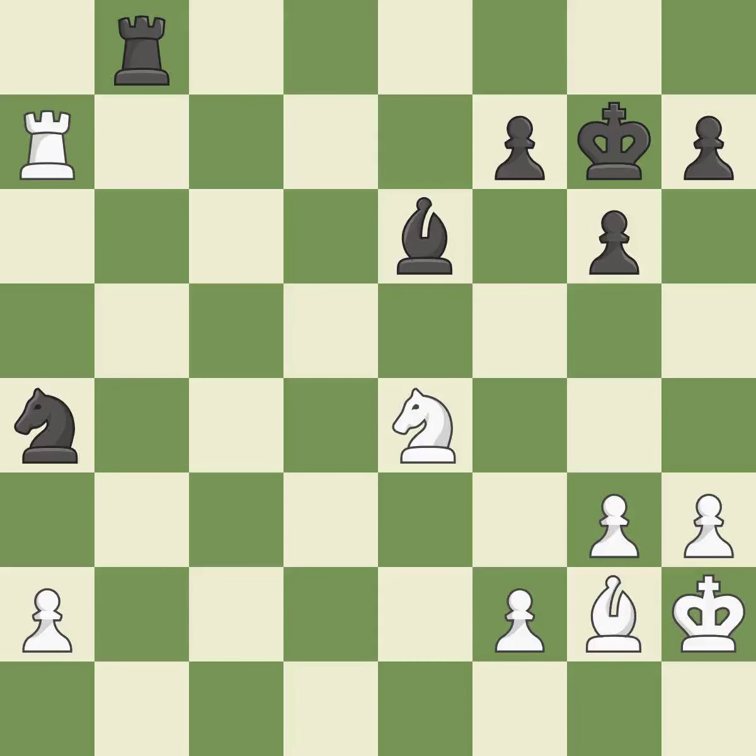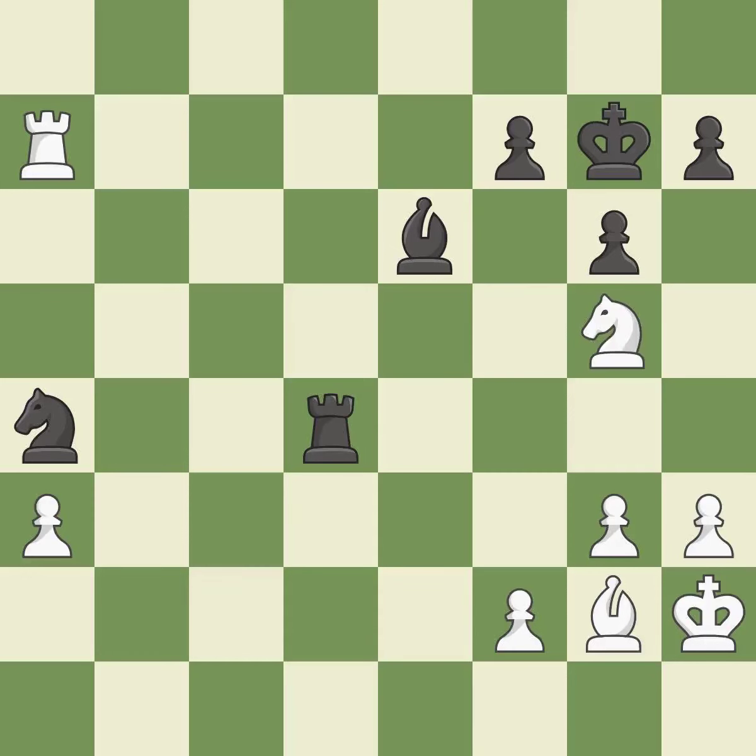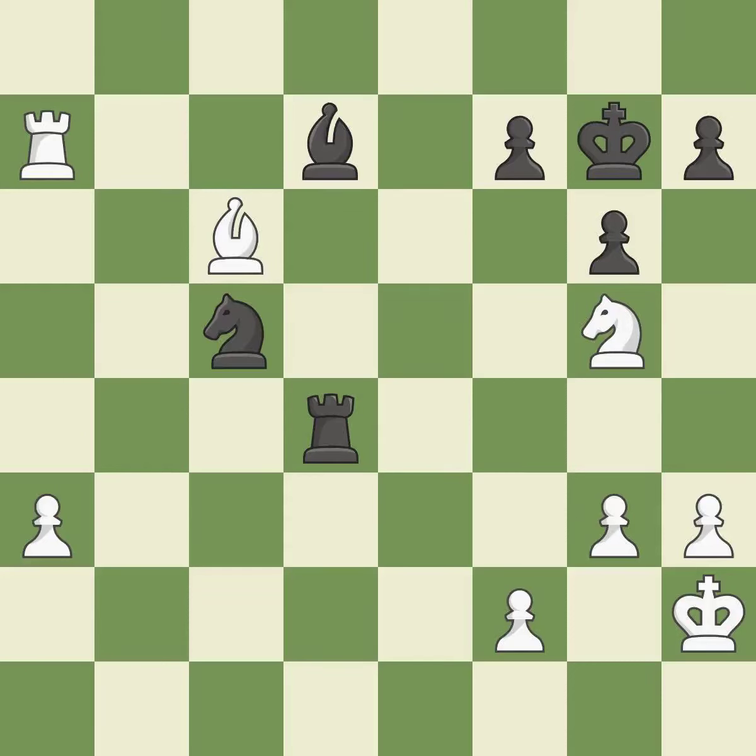This wins time by threatening a knight and forcing it to move away. This is the only good move — a great move. This shields the knight who was attacked — ideal. This strikes a rival rook — ideal. The rook is now on a more secure square — ideal. This wins time by threatening a bishop and forcing it to move away. This is the only move that works. This threatens to fork pieces — a great move. This move puts the bishop on a safer square — best. This moves the bishop to a better location, allowing it to control more squares. This is the start of the endgame and white is better — best.